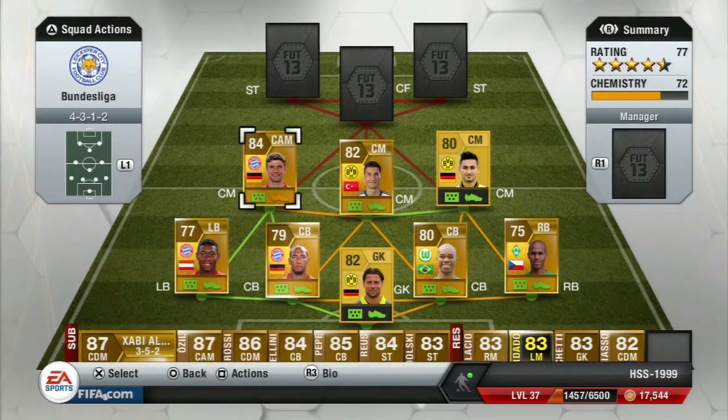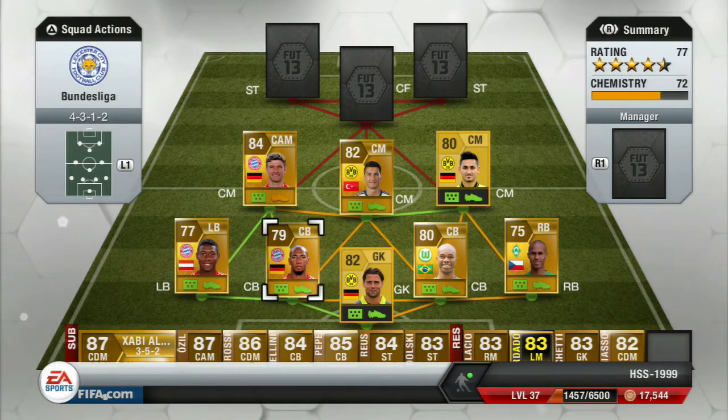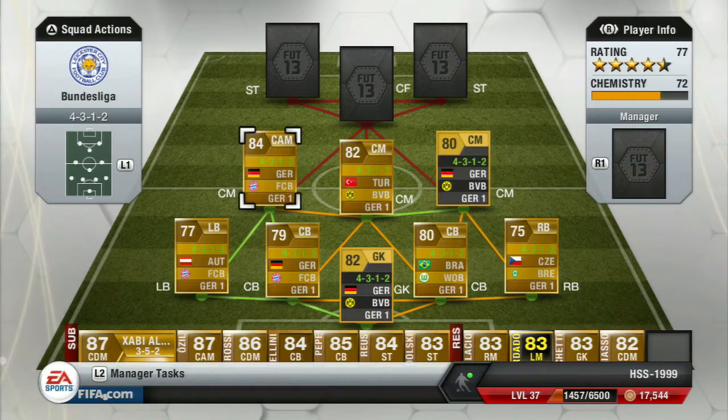You might wonder why he's not in his original CM position, but I've got a green link from Alaba and a green link from Boateng, so chemistry is all good — he ends up being nine chemistry, as you can see.